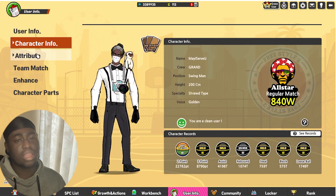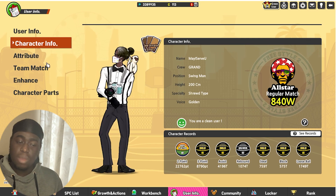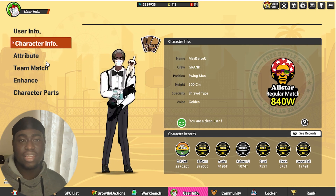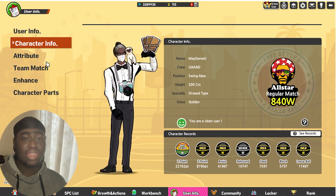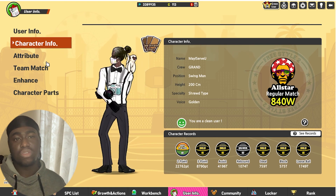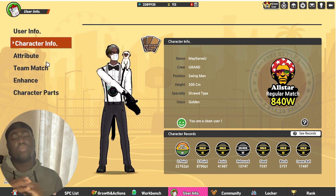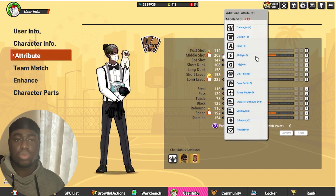Alright, we're going to start off with my stats. I'm a swingman. I suggest getting a golden character, or one of those new characters. I think golden is probably the best SPC for the SW position, because when you transform you can have multiple play styles at once, and that's extremely important for the SW position — being able to pull off multiple things.